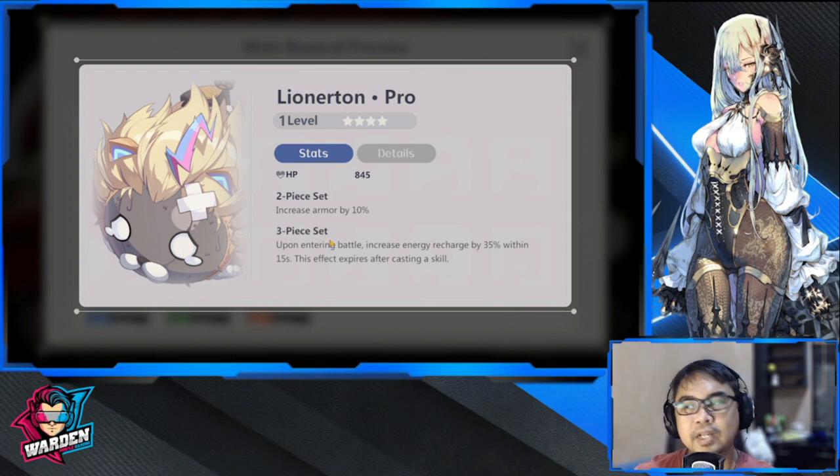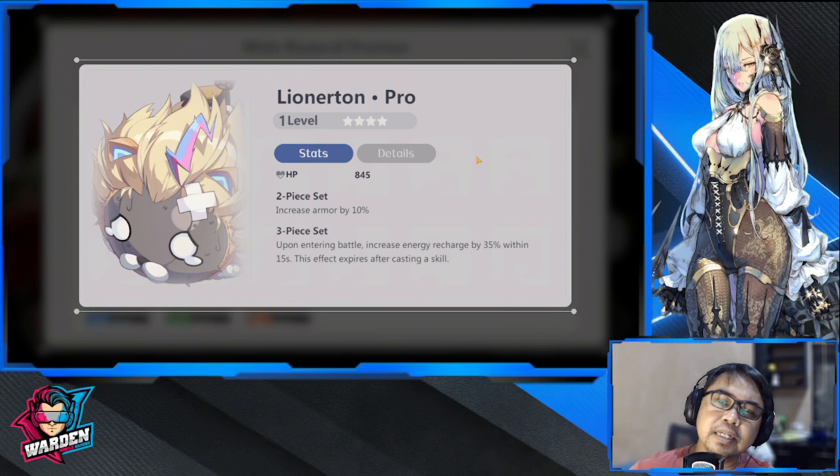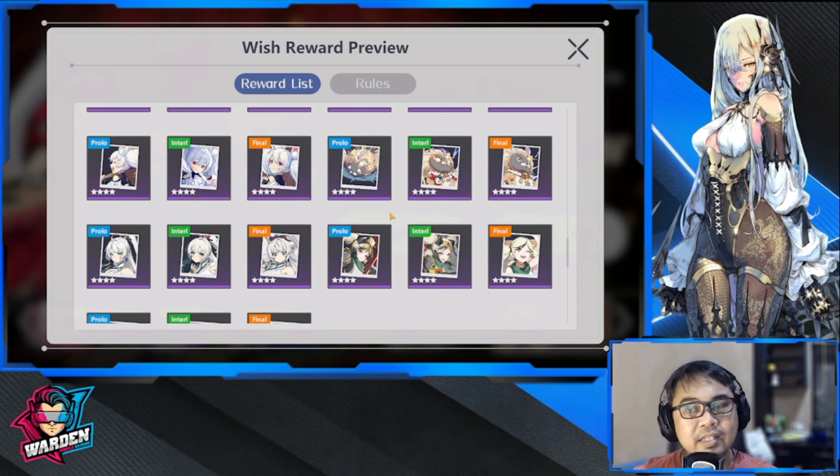Lionerton is for frontline but has limited or no use. AD characters guardian and hoplite — upon entering battle, increase energy recharge by 13 within 15 seconds, and this effect expires after casting a skill. It's essentially a one-time effect, so it has no value for me. It will serve its purpose if you don't have better plays at the moment.